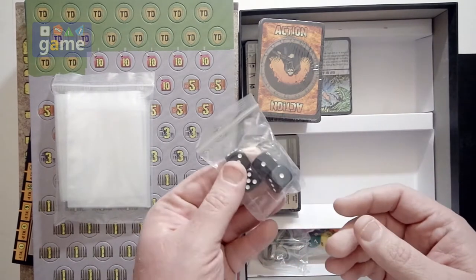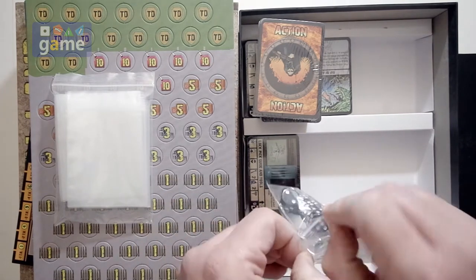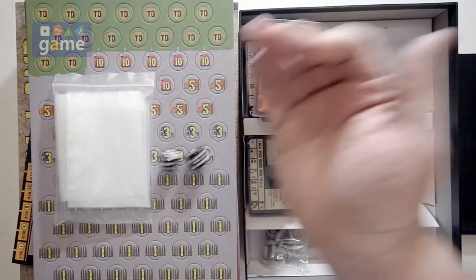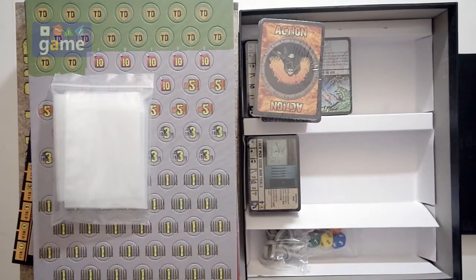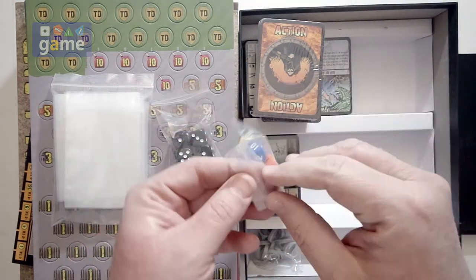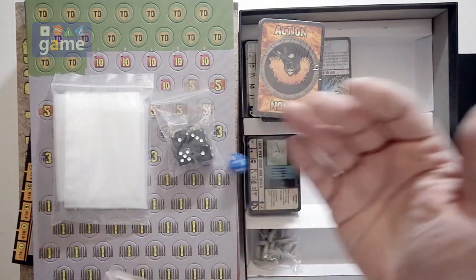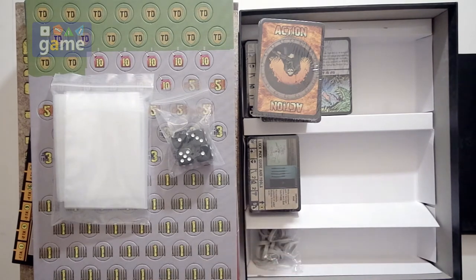You get four six-sided dice — pretty typical six-sideds. They have rounded corners, so they're all nice. And we've got some D10s — six of those, different colors. Pretty straightforward standard D10s. Even on one, not on the other. And they of course work. The battery's not included, or required.